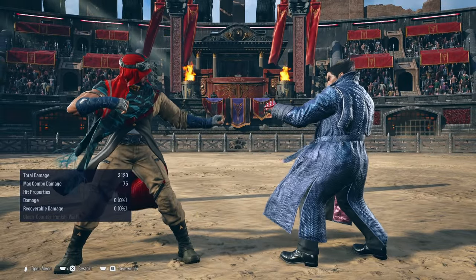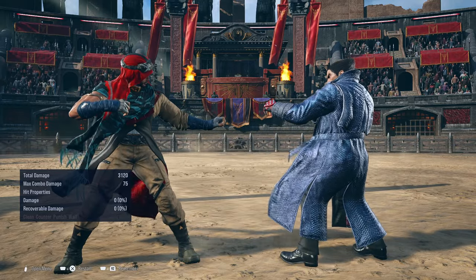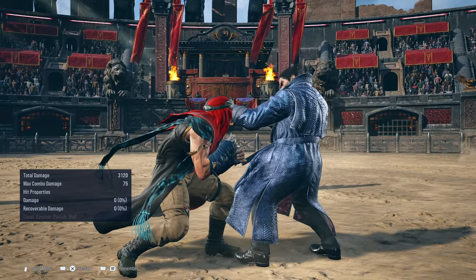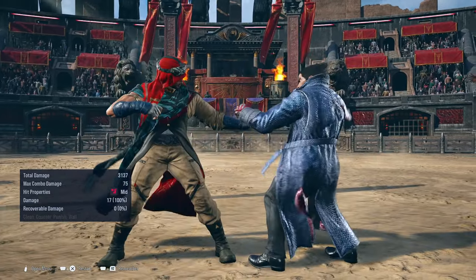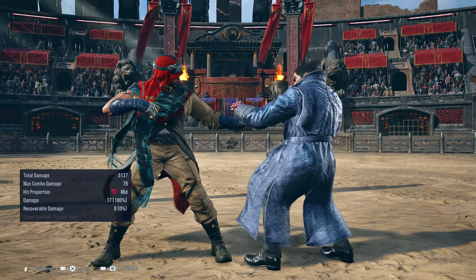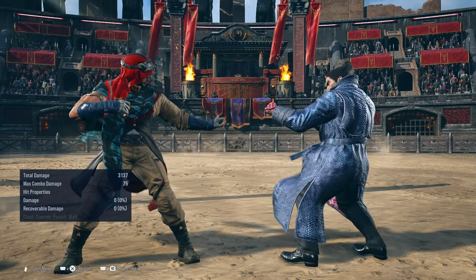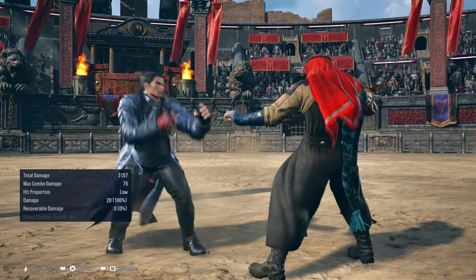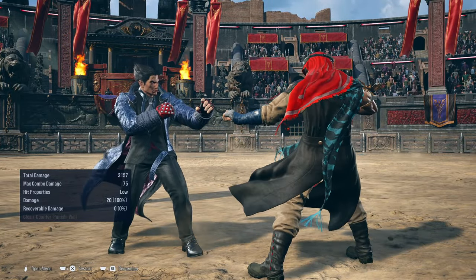For mixups, Shaheen doesn't have many mixup options that are unique to him besides the basics. There's up forward 1, pressing down to cancel out of the move to trick the opponent into other moves. Back 3 is great for frame trapping the opponent up close for more mixup options since it's plus 3 on hit and on block. His best mixup move would also be the slide kick. Here are other examples you can use with these moves and other ones that I haven't included.